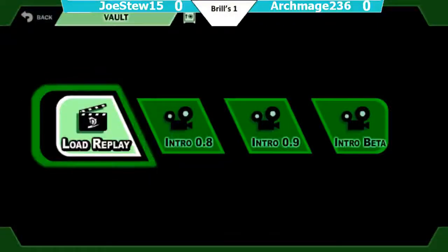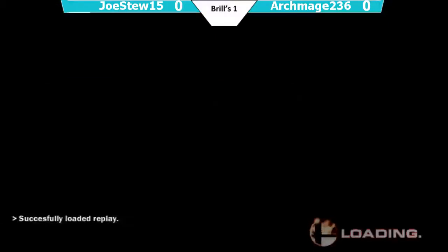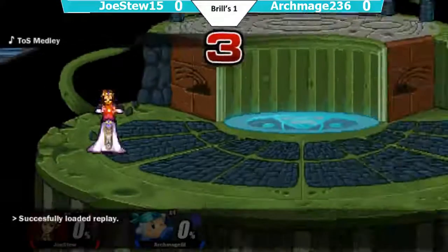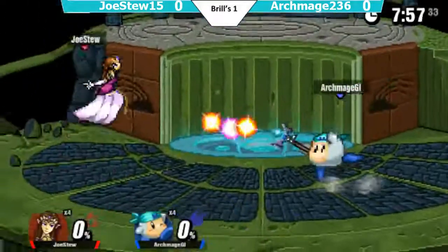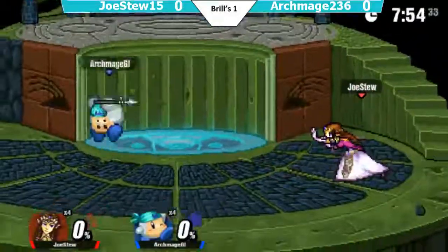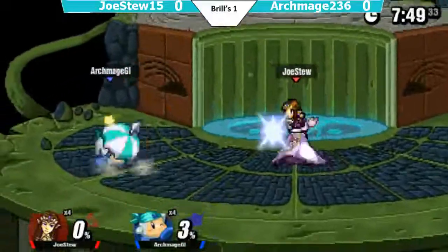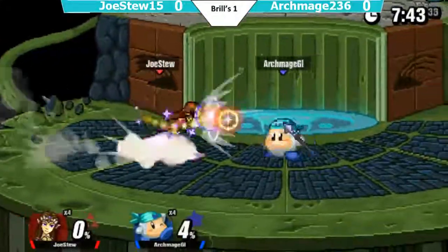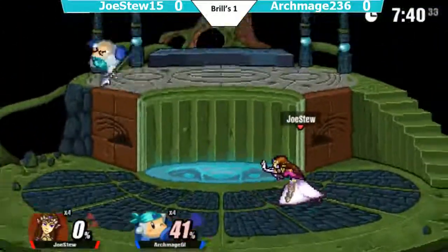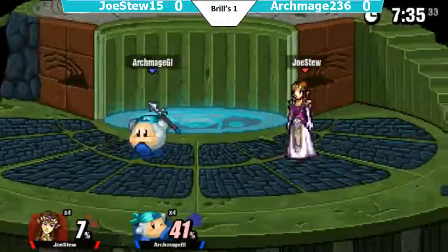Now we have Losers Round 1, which is gonna be Archmage up against Jostu. Let's see how they play. With Jostu, we're gonna start it off with Zelda, and Archmage's Vandannity. That's a good switch up from last time. Jostu used Vandannity. Archmage is using the best skin — good on him. This looks like it might be a very slow game, but both players do not engage, and it looks like Jostu has the upper hand, probably in this matchup too.